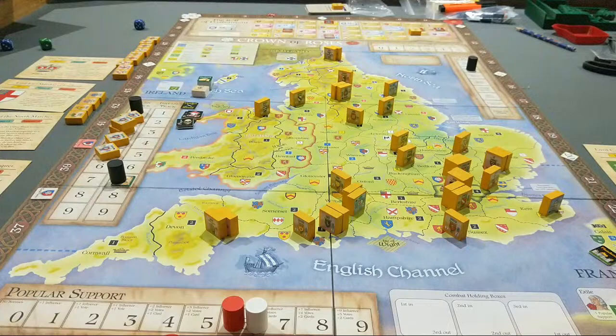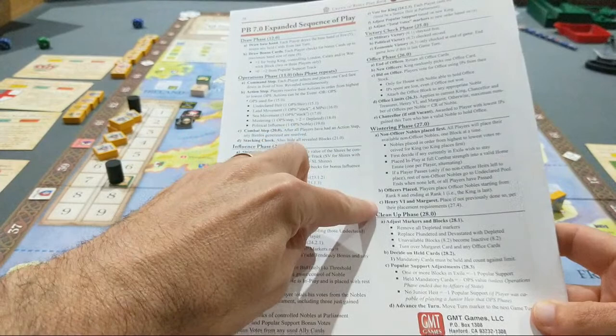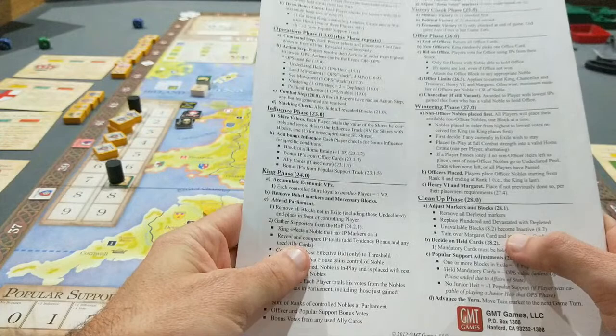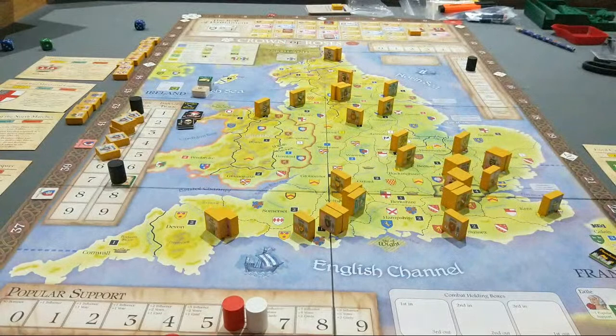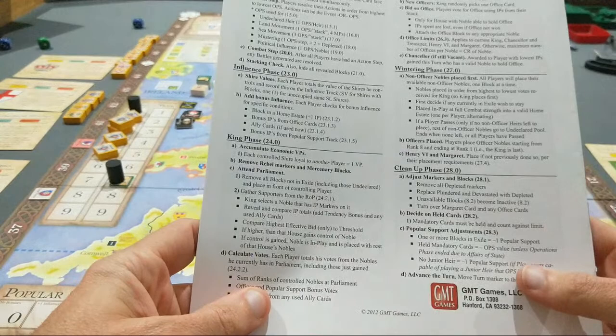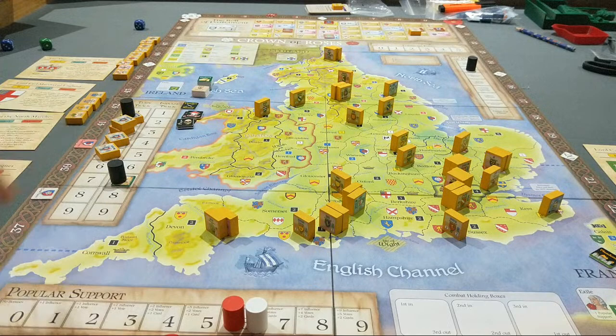I'll show you the sequence of play. We've done wintering, removed all depleted markers — nothing is depleted. The blocks become inactive — I think I've already done that. Turnover Margaret — didn't use that. And because I didn't use Margaret, I need to find Margaret. Here she is. If I don't use her, I may hold up to two cards. I used all my cards. Popular support adjustment — no blocks in exile. Advance the turn marker, so we can move to turn two, and Edward of March becomes available for play.